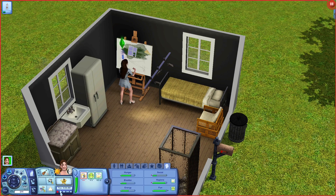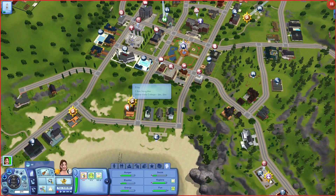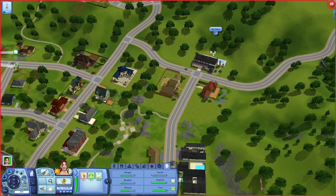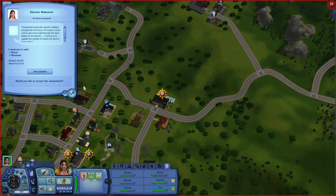This one's not gonna go away, so we are just never going to do that one. Let's look at this one — this looks pretty. So: 'I love this house. The minute I walked through the front door — of course it took me a lot to get to walk through the door based on the exterior. I need you to update the outside to match the decor I love inside.' All she needs is doors and windows, and she has a two-thousand dollar budget.